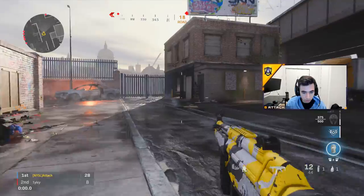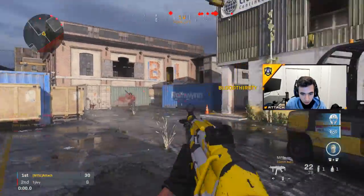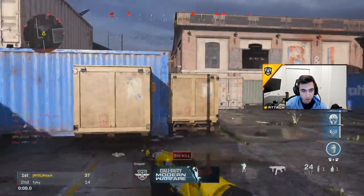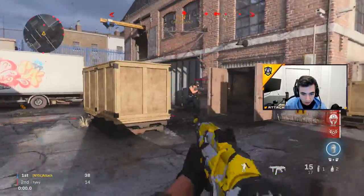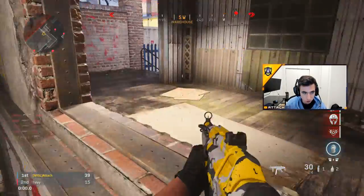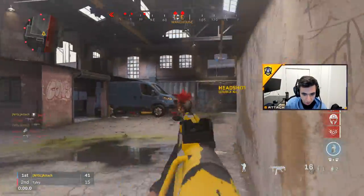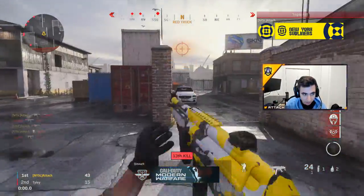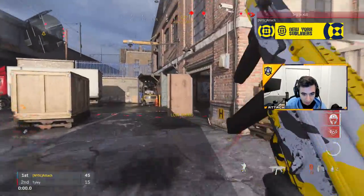Another spot on this map — Hackney Yard — that's very helpful: play this little stack area. You can clearly see through this forklift right here, so if anyone pushes that, it's the freest kill ever. And last but not least, you always want to break the other people's cameras before they break yours. Hit the corner as fast as you can — if you jump around the corner quickly, they're going to see you half a second late, and in that half second you can easily kill them. Pop the dead silence, get a little speed boost — you look like a super soldier.